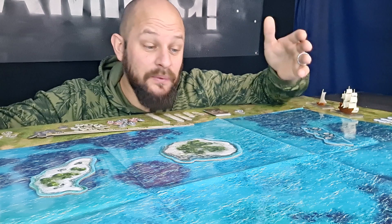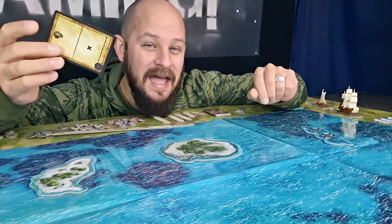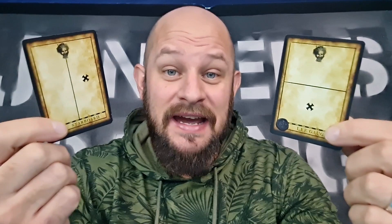Now that all the terrain is placed it's time to look at our deployment cards. These cards tell us where on the map our deployment zone is, and if there is any terrain within our zone this is our chance to use the measuring stick and move that island away. We can move any island, rock, or other terrain within the distance of a pistol shot. Depending on your deployment cards you'll end up on different sides of the map.